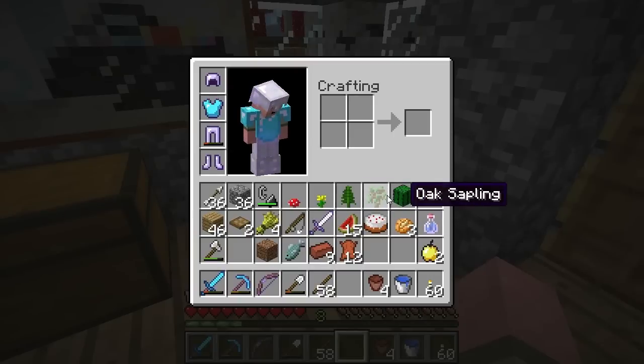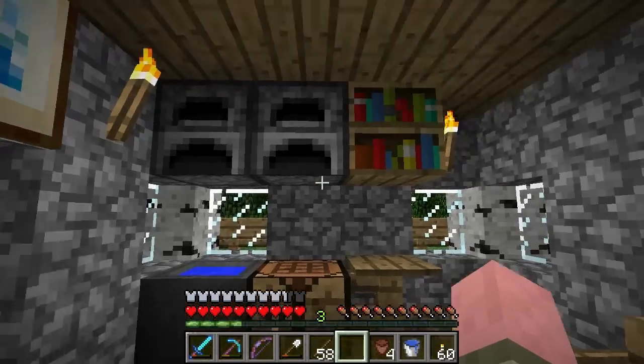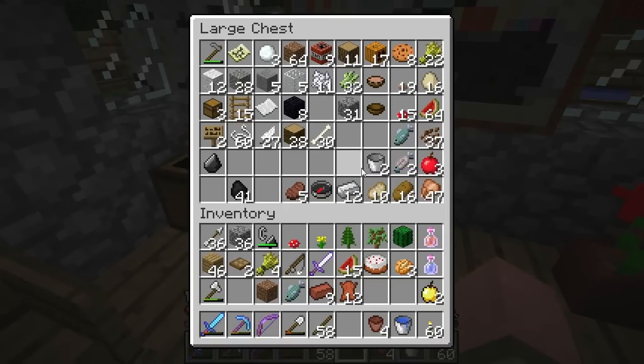This is the coolest art class you've ever been in. Anything you put in here — for example, if you put a sapling in there — it will not grow, so it does not mature. With that done, let's move on to the item frame.